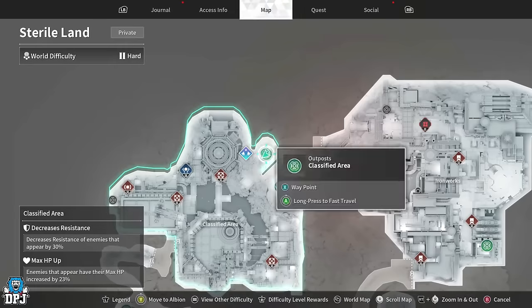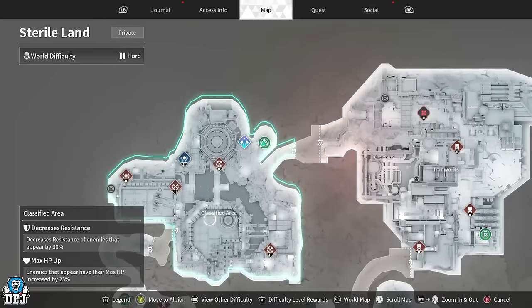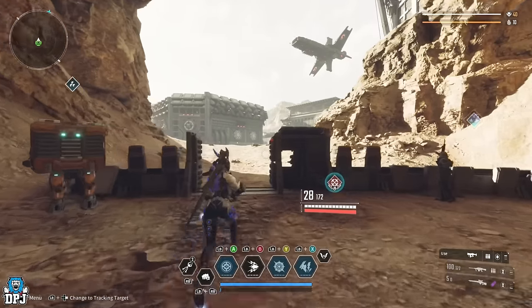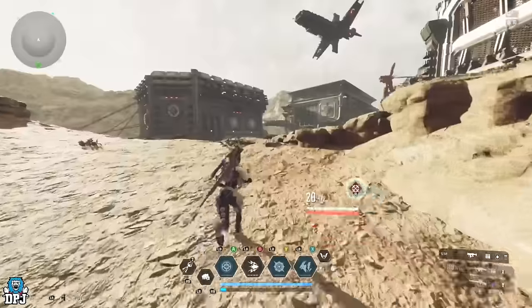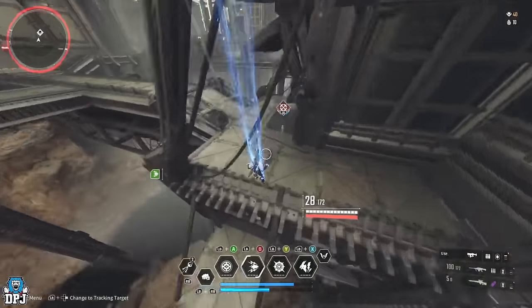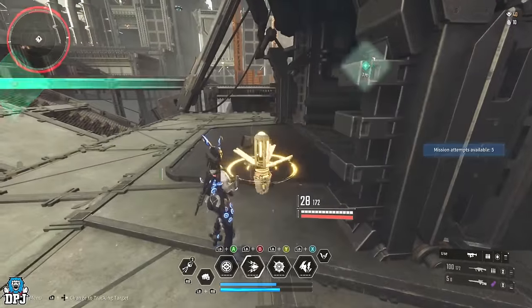The second farm is also in Sterile Lands. You want to come to the Classified Area fast travel point — that's the mission we're going to be running. I'm going to mark it on the map and let's go. I'm a little bit of a noob when it comes to jumping and I was probably going to jump to my death, but hey, I made it. This is the mission — simple as this — so you start it up.